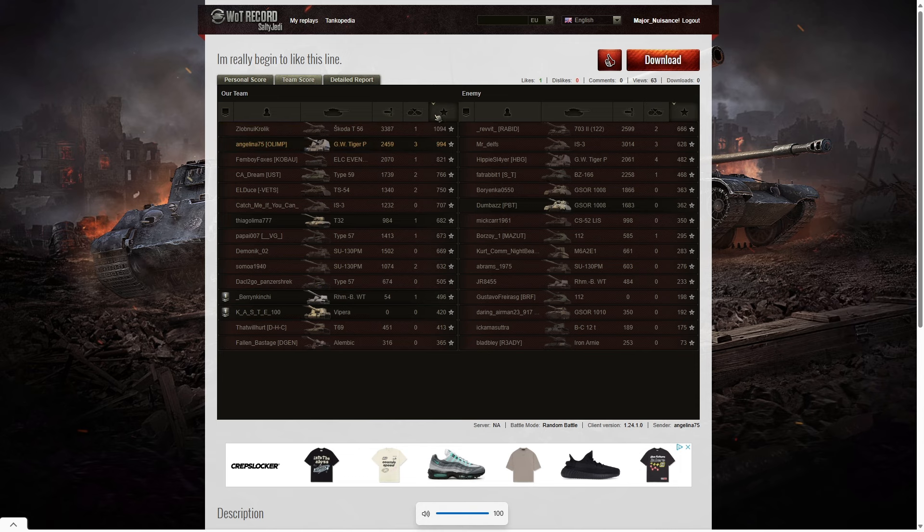When it came to base XP, Angelina's in second place again. The high scorer being the Skoda T-56 with 1,094 — the only player to get over a thousand base. Just behind him is Angelina with 994, just so close to getting over a thousand. And 821 went to the ELC Evan 90. I think he got that because he was doing a nice bit of spotting in that game.